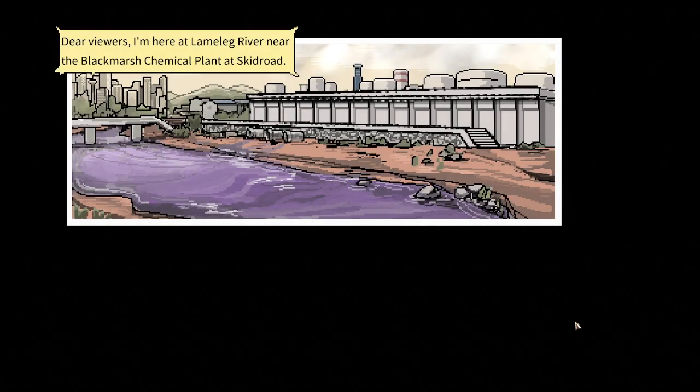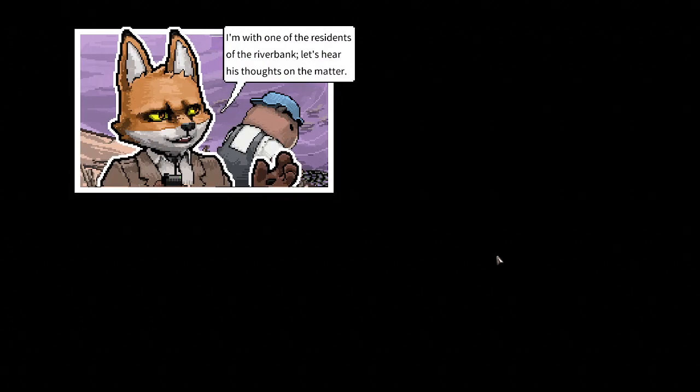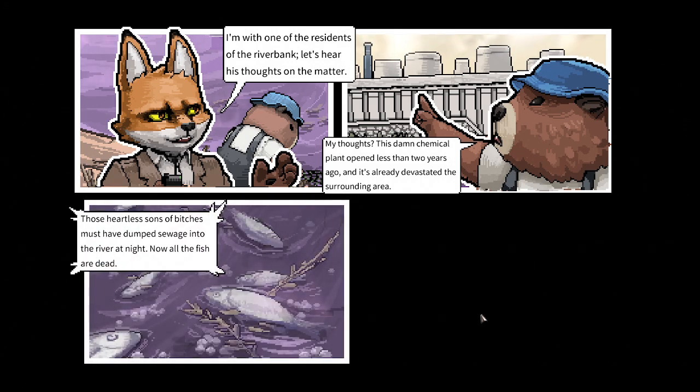Let's go for the war correspondent — I want to see how they handle the scary mechanic. The opening shows a polygonal city scene. Our fox reporter Thomas is at Lame Leg River near the Black Marsh Chemical Plant at Skid Road. The river is purple with a pungent odor — basically like Chicago, or Florida with red tide. A beaver resident confirms the chemical plant opened less than two years ago and has devastated the area.